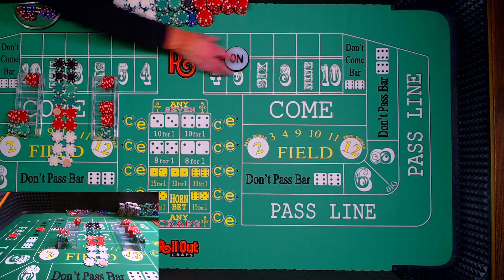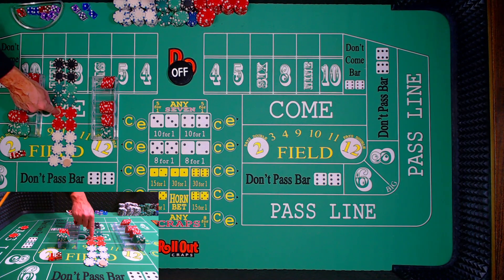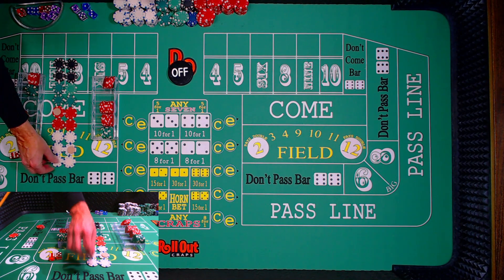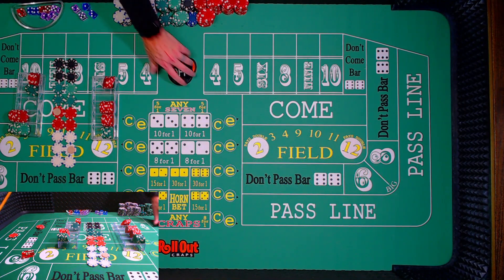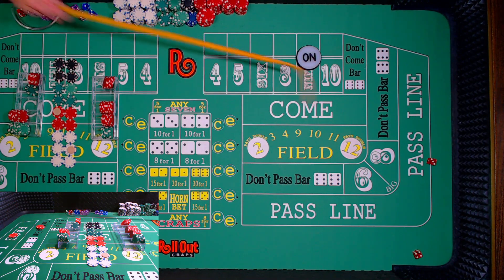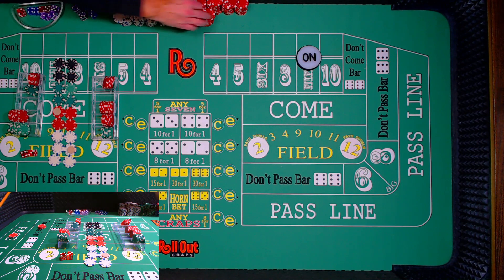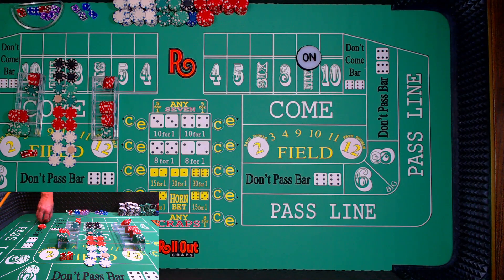Coming out — yo eleven. That's going to be a pass line winner, and that's going to be a don't pass loser. A $15 loser on the don't, but a $30 winner on the pass line. That's the first win for the pass on that set and the first loser on the don't, so we're going to move it up a rung. Looking for a number — nine. Looking for a big red or a nine. And there's big red. So that is going to be a don't winner, and the pass line loses. That goes up a rung on the ladder. This one stays at the same place, because we did win on that don't.